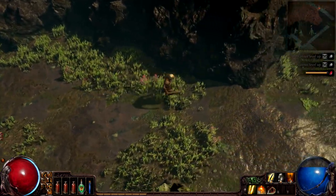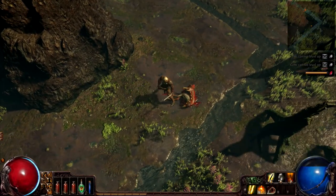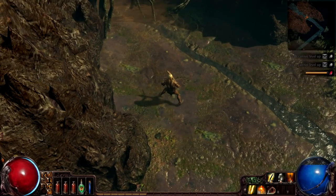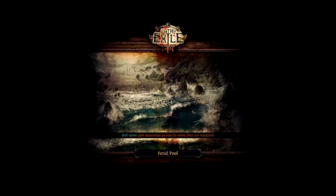I don't want to use that. I think we need to push on — oh, a Scroll of Wisdom, thank you! I have a sneaky suspicion this is the next area. I think I can do it — we have to be careful here.